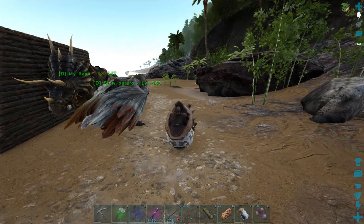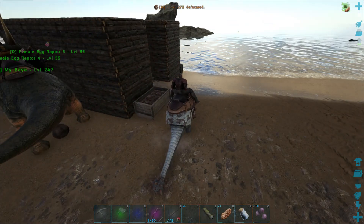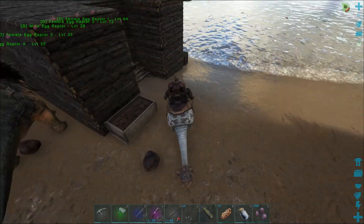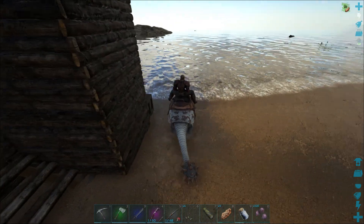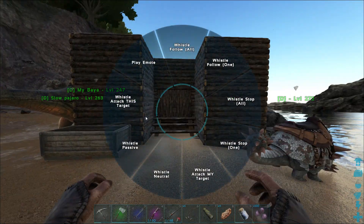We got a Doedicurus now, which is amazing. We need this for gathering up the stones so we can start building our structures. The next thing we have to get is a mammoth.